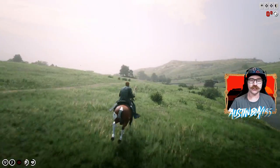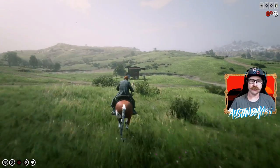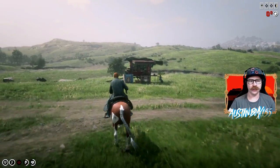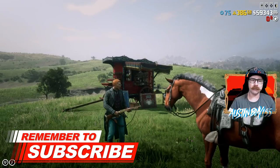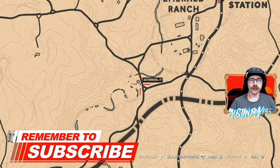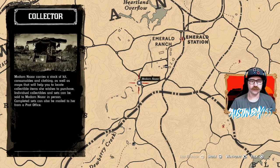First up, we got Madam Nazar's location for you. She is up here by Emerald Ranch, which is where I was at anyway when she moved, so all I had to do was just ride right over here. I'll bring up the map so you guys can see. She's right here by Dewberry Creek, just south of Emerald Ranch. Cruise on over here and get your stuff sold.